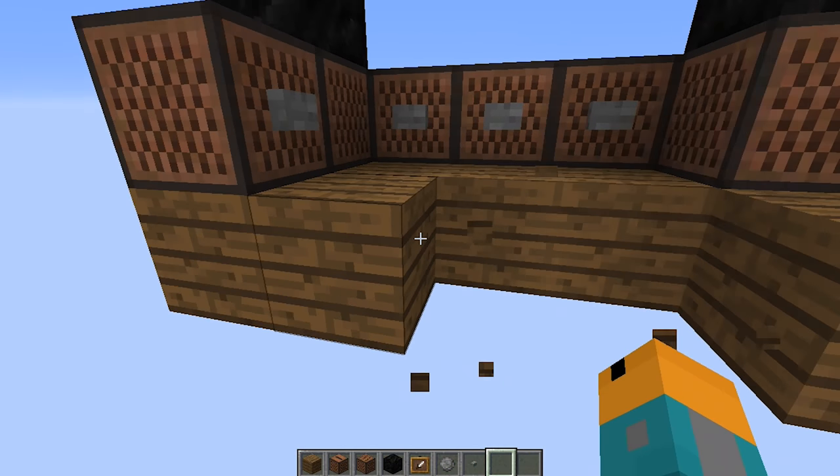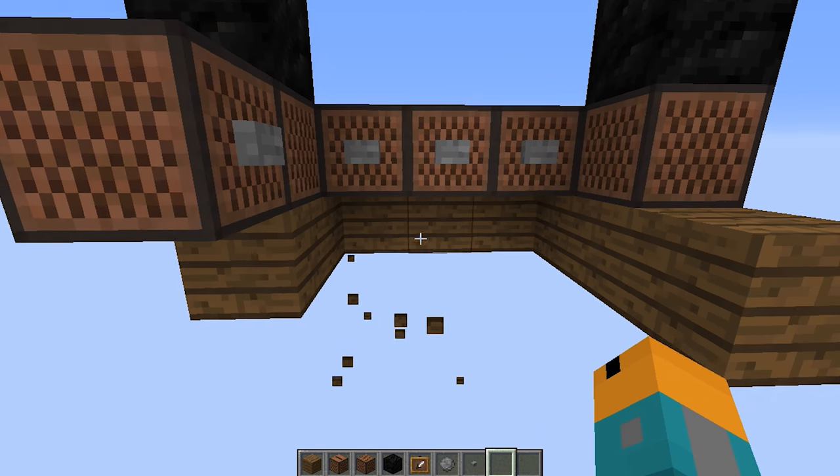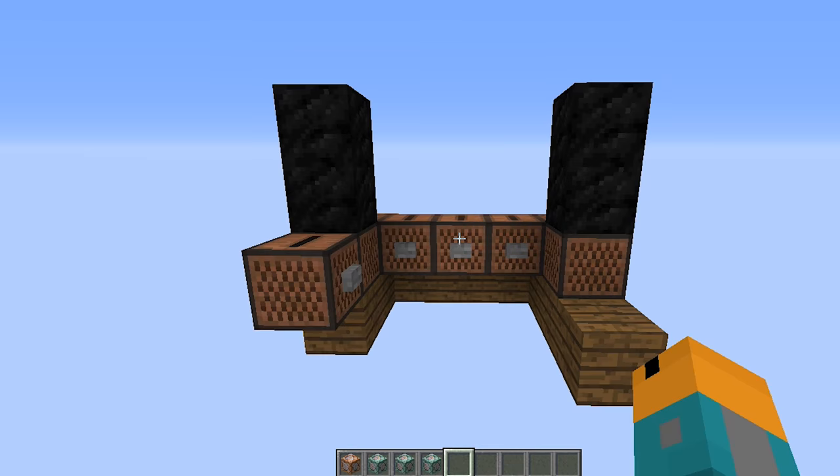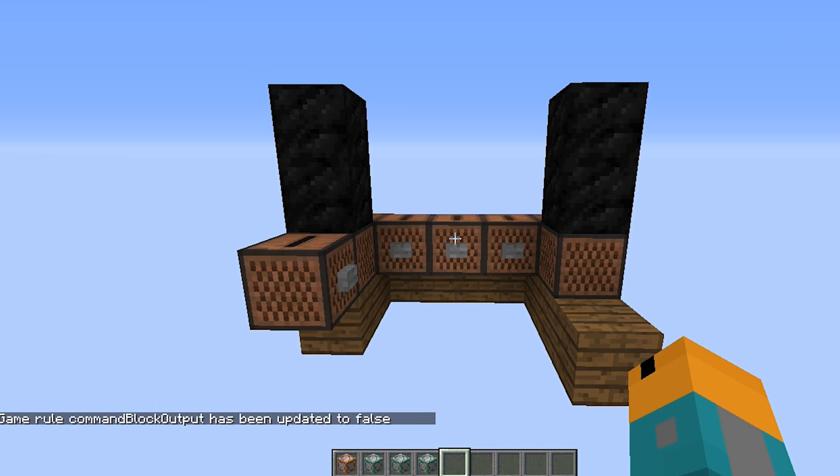After that, add buttons on the back sides of the jukeboxes — you may have to crouch and click to place them. Next, we'll need to remove a bit of the platform so we can add the redstone that makes the DJ booth work. Now that the basic structure is finished, we'll need to add command blocks to make it work. Before we place them, we're going to update the gamerule for command block output to false, so that when we activate the command blocks, our chat isn't flooded with updating commands.